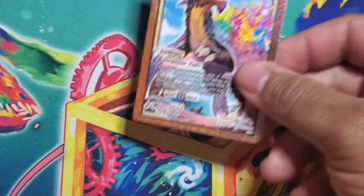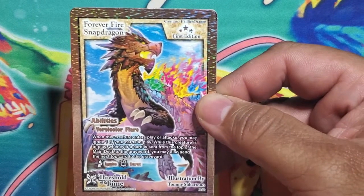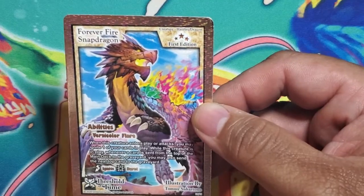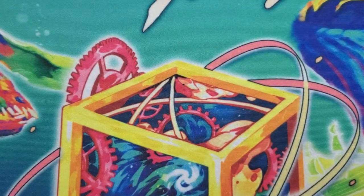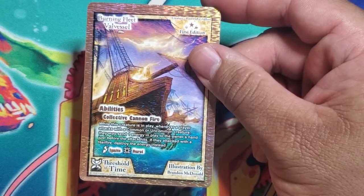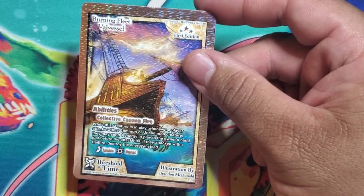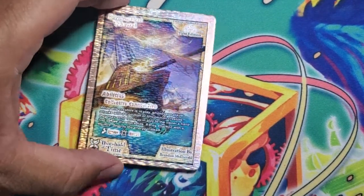Forever Fire Snapdragon — when this creature enters play or attacks, you may ignite one of your cards in play. While this creature is in play, whenever a card is sent from the top of the main deck to the graveyard, you may also send the next top card to the graveyard — guaranteed mill two. Then our first Leviathan Hail Fire creature — Burning Fleet Valve Vessel. While this creature is in play, whenever a player attacks with a common or uncommon creature they may send one energy in play to the owner's hand just before the attack hits. If they attack with a Hail Fire, destroy the energy instead.